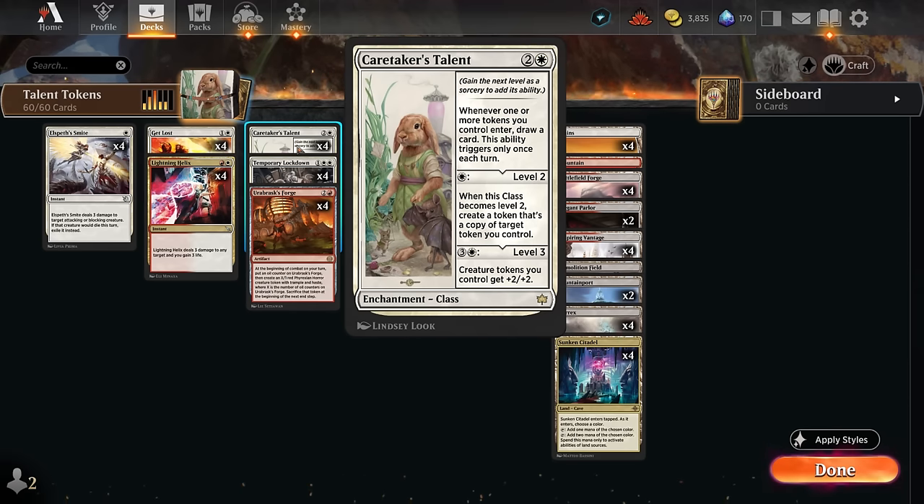In this deck we're mainly going to be using creature tokens, and we can potentially draw two cards per turn cycle if we figure out a way to create tokens at instant speed during the opponent's turn, which this deck is also capable of. At level two for just one additional mana, we get to create a copy of a token we already control, and at level three we can give our creature tokens +2/+2 to help close out the game.